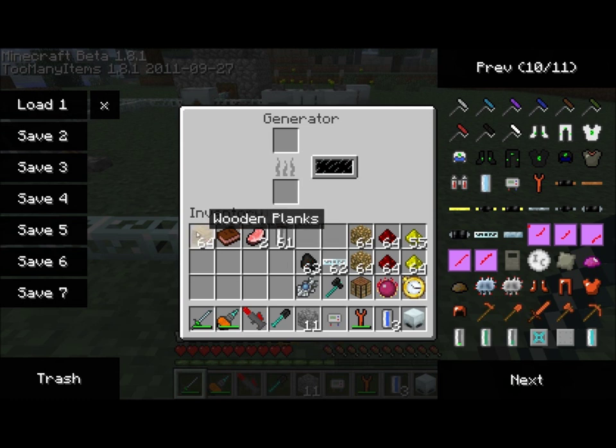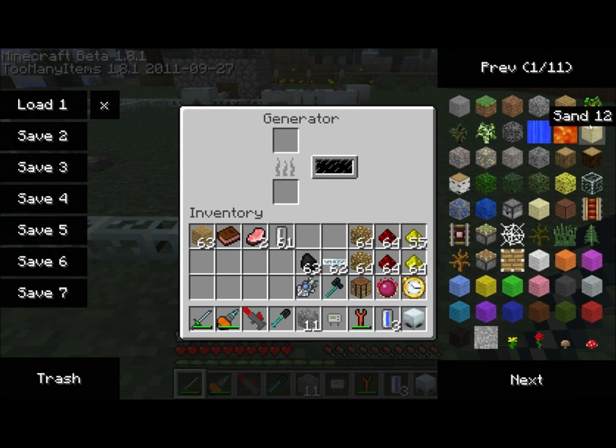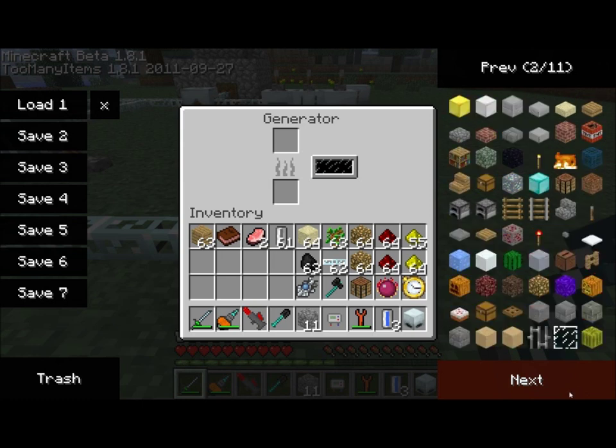You can also throw wooden planks in there and you'll get 750 units of energy. You can throw in all kinds of stuff, as a matter of fact. You can throw in saplings — they'll give you 250 units of energy. And you can even throw in reed and cactus, and that'll give you a small amount of energy.